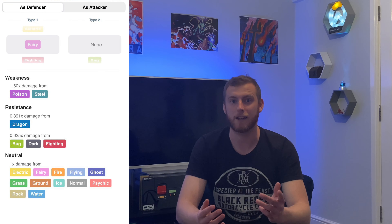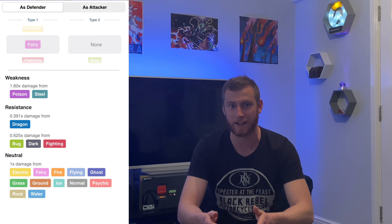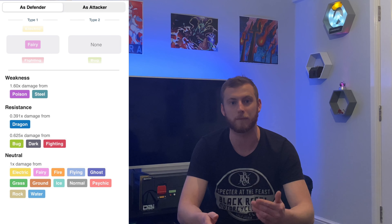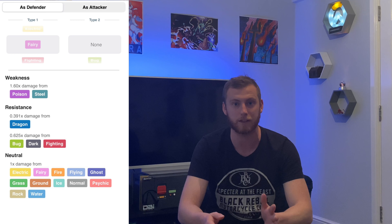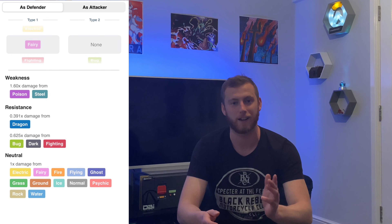Moving on to the weaknesses - with Xerneas being a pure fairy type it's only going to have two weaknesses: poison and steel. It's going to double resist any dragon moves, single resist bug, dark and fighting attacks, which leaves neutral damage coming from electric, fairy, fire, flying, ghost, grass, ground, ice, normal, psychic, rock and water moves.